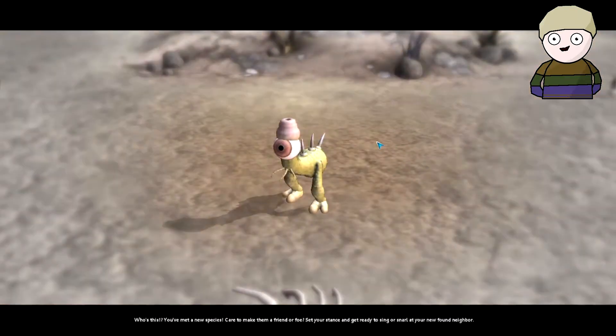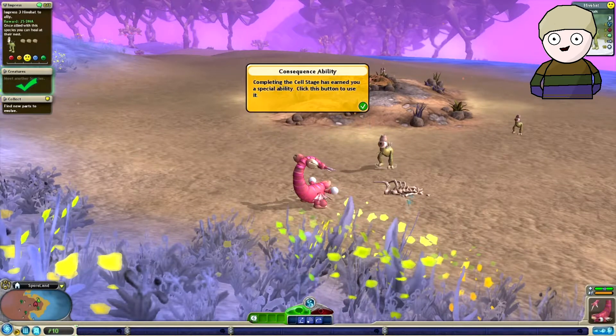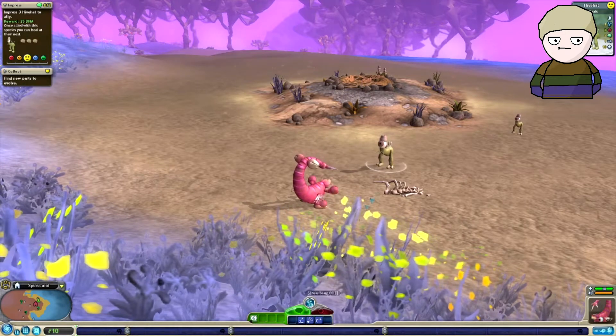Hello sir, you look cute. You've met a new species — care to make them a friend or foe? Set your stance and get ready to sing or snarl at your newfound neighbor. He looks like he's not going to do me any harm. Completing the cell stage has earned you a special ability — click this button to use it.